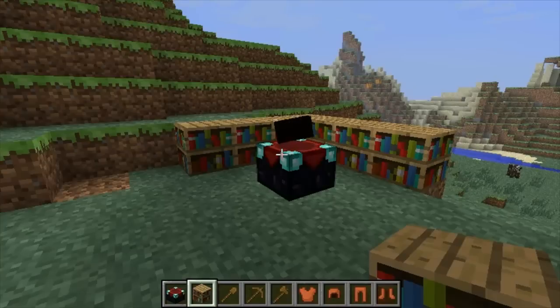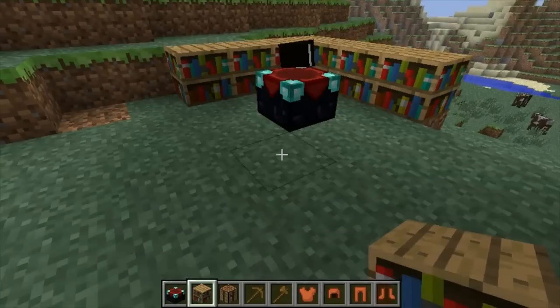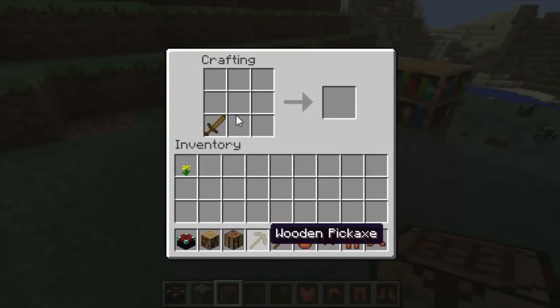Moving on to a new subject — in the update you can repair items. If you have two items that are in the red — low durability — you can repair them. You just put two of the same item diagonal to each other in the crafting grid. So this would be a wooden sword and this would be a wooden sword, both in the red level, and they would craft to create a new item. Both would be gone and you'd have one new item with the combined durability — the bar would go from red to yellow or green. However, if these items are enchanted, repairing them would take away the enchantment. Each enchantment also takes away a little XP.